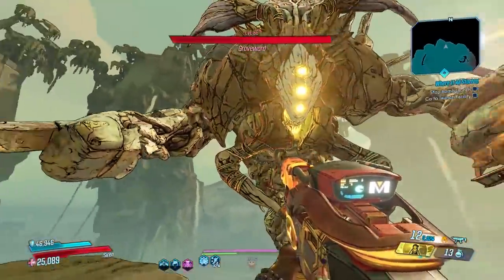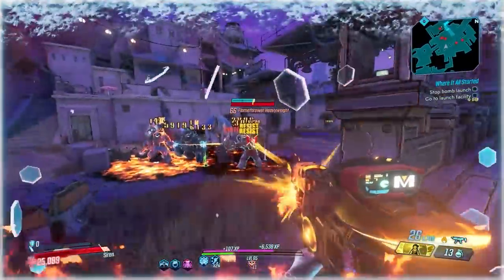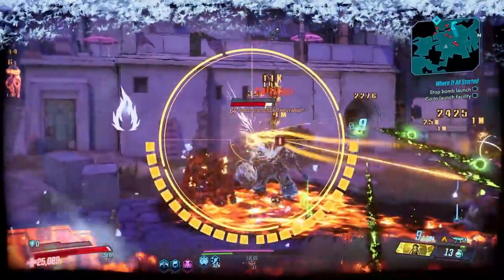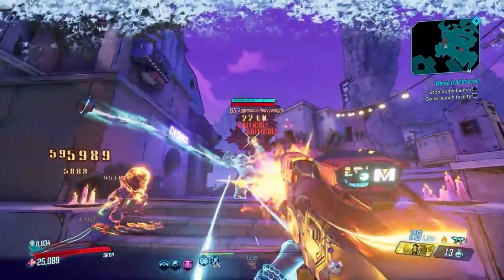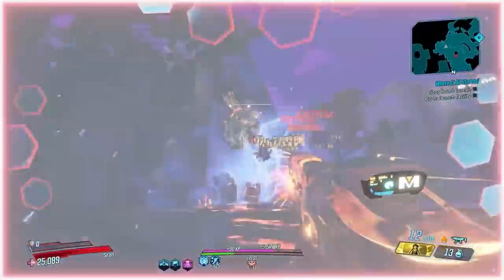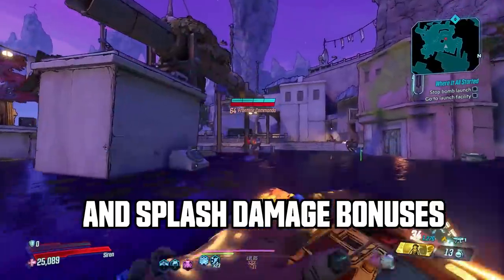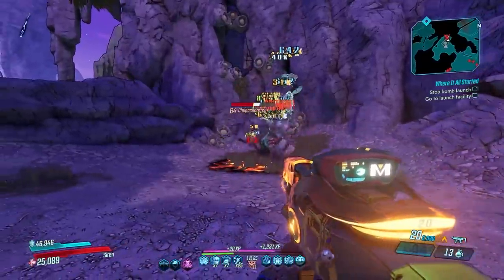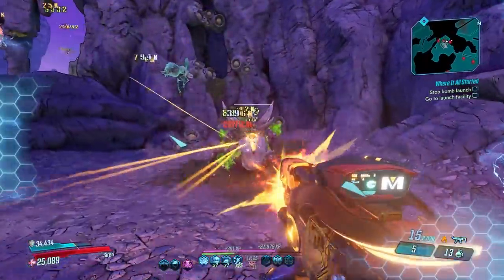It does not work at all versus Graveward since Graveward doesn't stand on anything, so you won't want to use it there even though he is weak to fire damage. If you aren't using this gun to get those elemental pool damages, you're just not going to really want to use it. It does okay versus mobs but only if they're weak to fire. That elemental pool does insane damage, so if you're maximizing skills that take advantage of that, it's going to do great work.